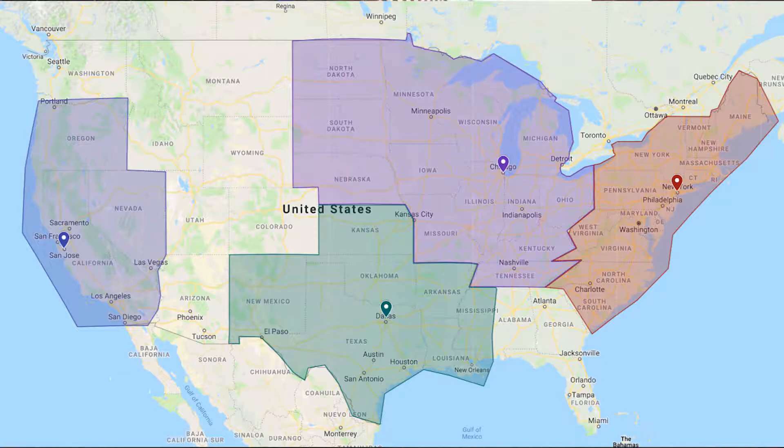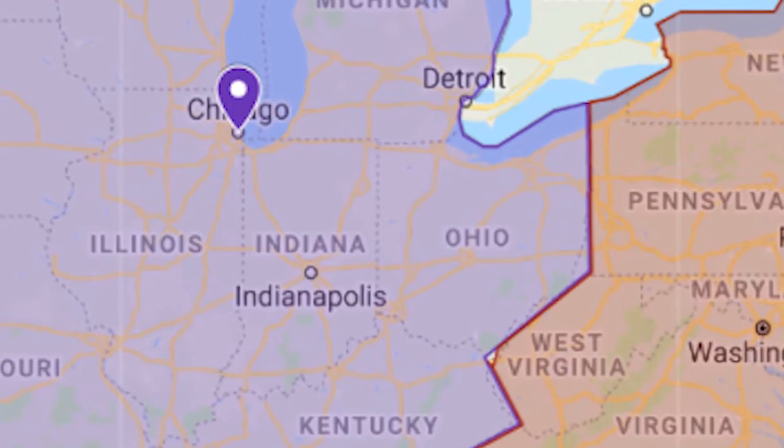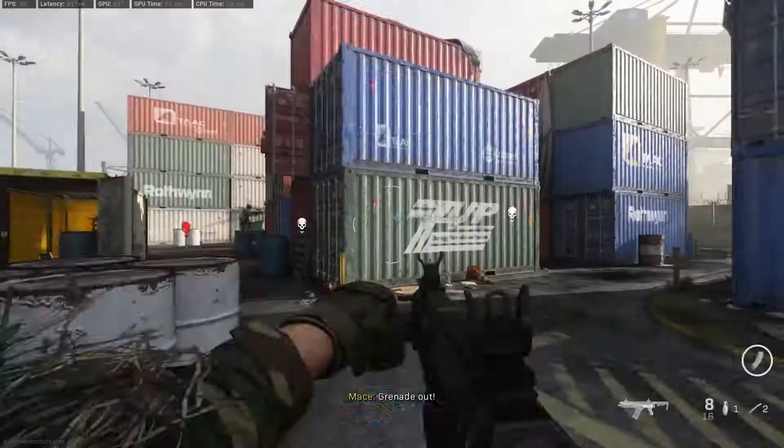As you can see in the map here, Shadow has data centers in Chicago, Dallas, California, and New York. Depending on where you're located in the US will depend on which data center your Shadow machine will be at. I'm located in Northeast Ohio, so my data center is about 5 hours away from me in the Windy City, Chicago.